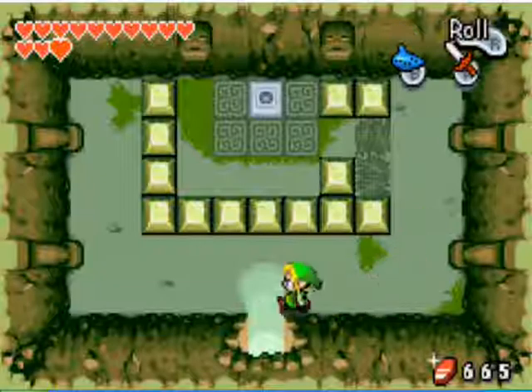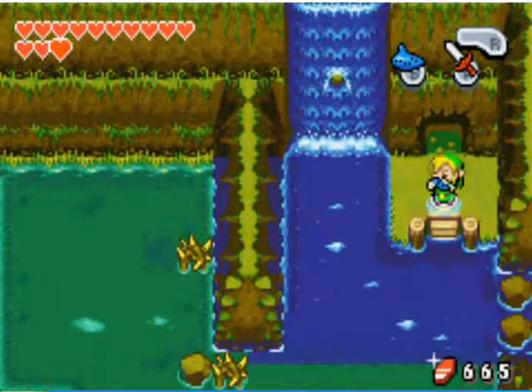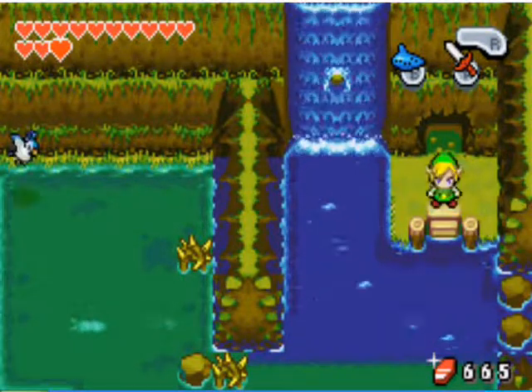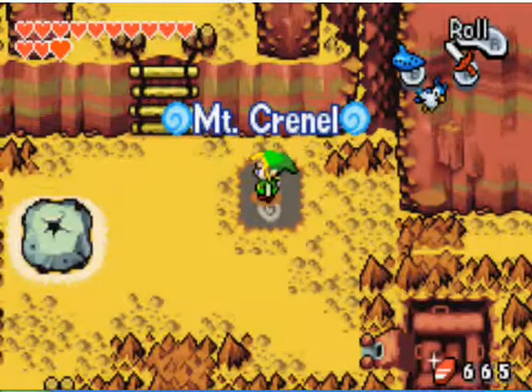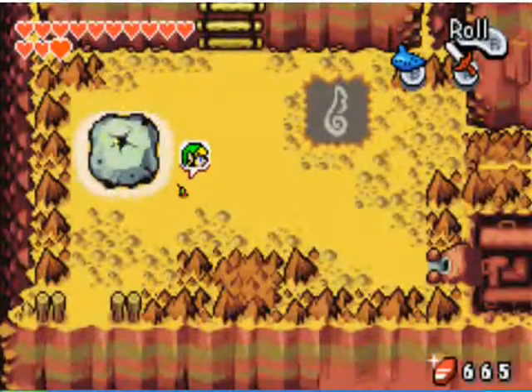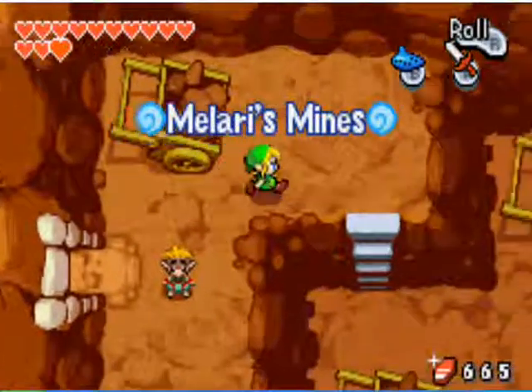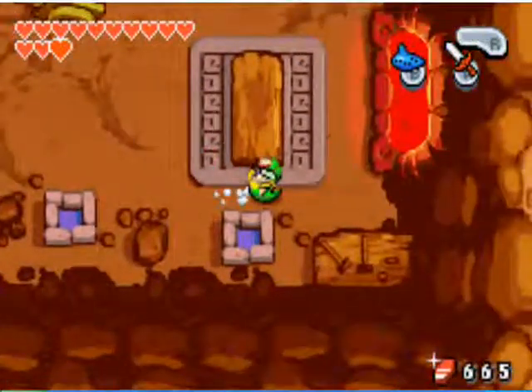Just one more for another heart container. After that, pull out your Ocarina of Winds and play it for the little bird to pick you up. Now you want to head to Mount Crennel for another Kinstone fusion. Go inside Malari's Mines and you want to fuse Kinstones with Malari there, except he's not where he was before.